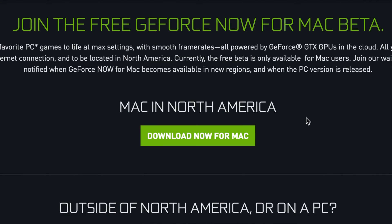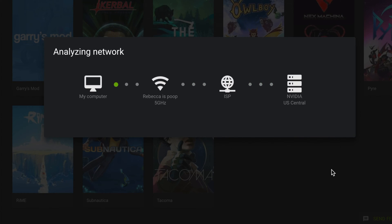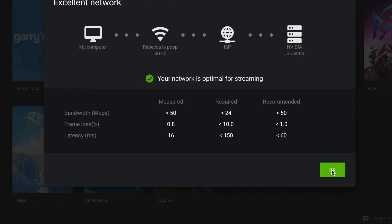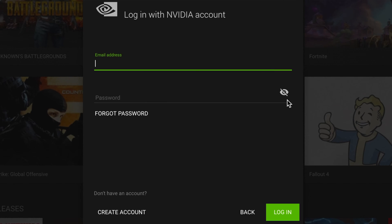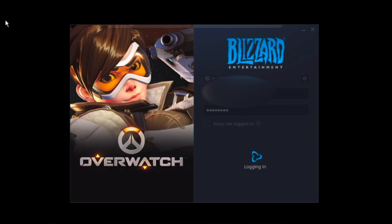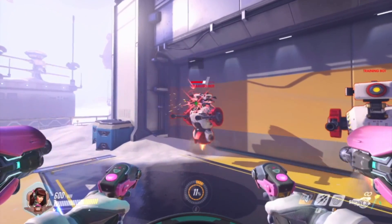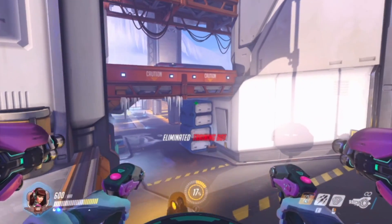Setting it up was super easy. Download the application like you would any other app, open it up, and the app will analyze your internet speed. NVIDIA requires a 25 megabit per second download speed and recommends 50 megabits per second, while also recommending either an Ethernet connection or a 5 gigahertz wireless signal. Then you can sign into your NVIDIA account or make one. From there, you can pretty much play any game you own on Steam or your Battle.net account. Once in-game, it acts just like the game should, while still giving you all the benefits of macOS.